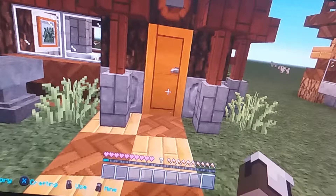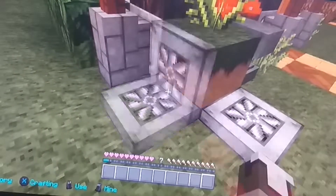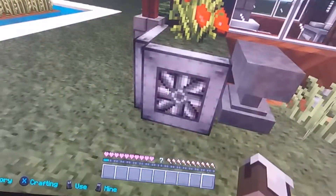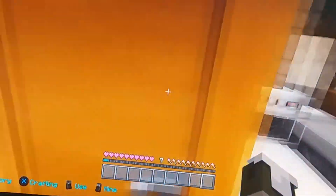Sorry for the croaky voice. There's not much to say really but it's got just some typical trap doors and grass blocks with the A-rolls pushed on top. So let's show you around the inside.